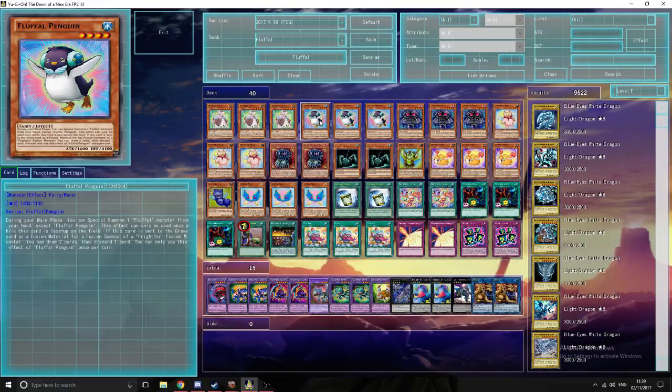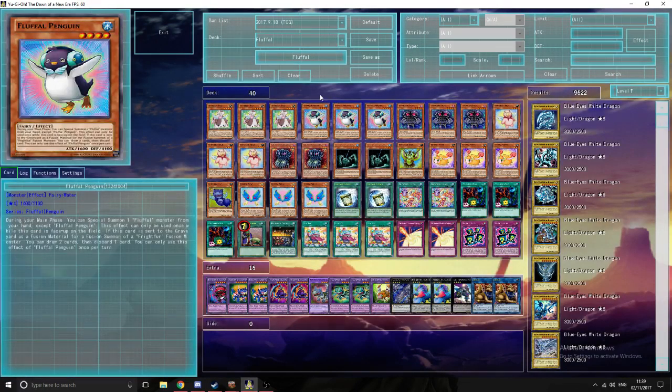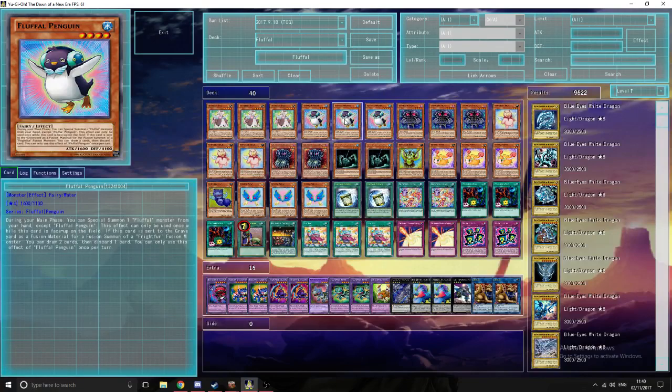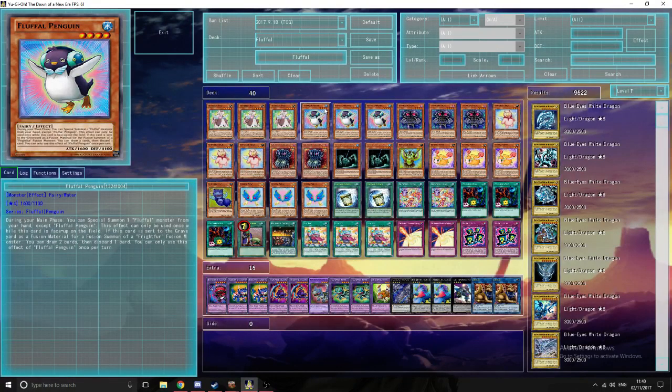Onto the deck profile. We are playing a more — in my previous version I was playing Frightful Octo to combo with Frightful Penguin, making more use of your graveyard — but this is more of a half graveyard, half hand deck instead of being more graveyard focused. That's why I'm not playing triple Frightful Fusion and double Frightful Factory, but instead going more for the Poly plays. Three Frightful Dog — this is like the best normal summon, or the second best after Penguin. This card is really good because when it's normal or special summoned, you just search an Edge Imp Sabers or Fluffle monster. Standard three-of for consistency. We play double Fluffle Penguin. This card is really good because you can special summon a Fluffle monster from your hand, and if this card is sent to the graveyard as fusion material, you can draw two cards and then discard one to set up your graveyard. For example, if you draw Fluffle Wings, you can discard it afterwards. This card basically acts like a generic special summon from hand.